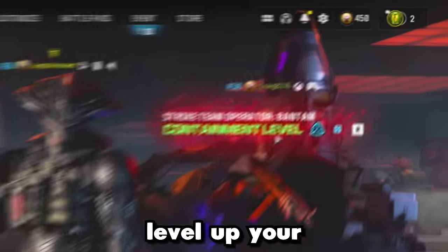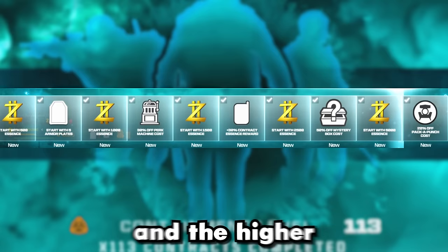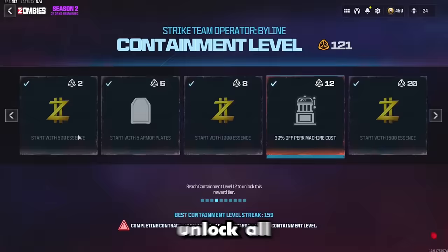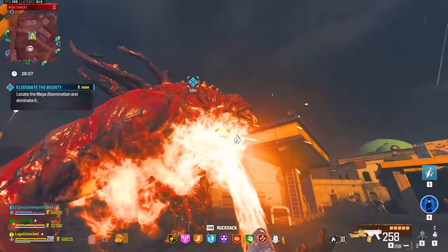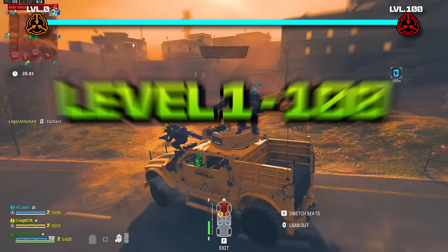You can now level up your operators in Modern Warfare 3 Zombies to unlock powerful game-changing upgrades called containment levels — the higher you go, the stronger your player gets. In this video, we're going to max out our containment level, unlock all 10 perks, test out what they do, find the best farming method, and even show an easy method to go from level 0 to level 100 in one single game.